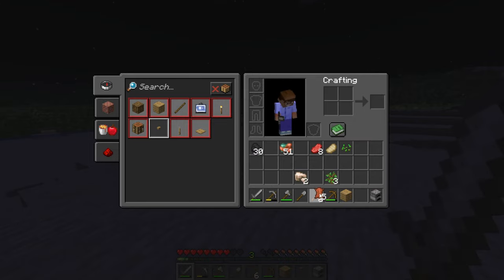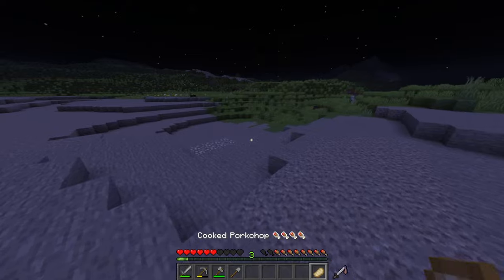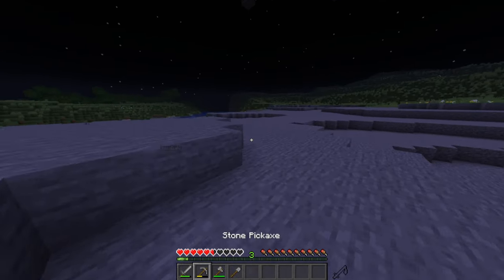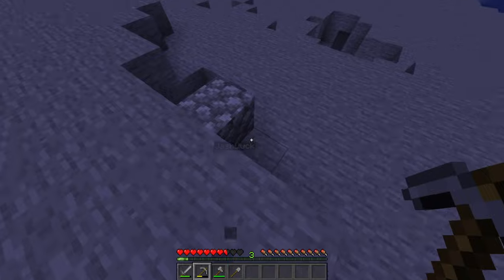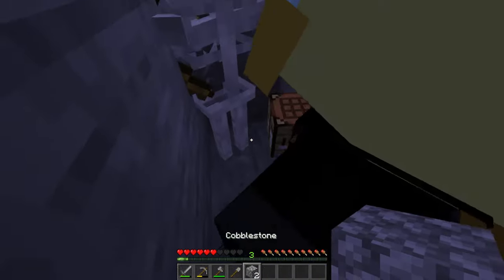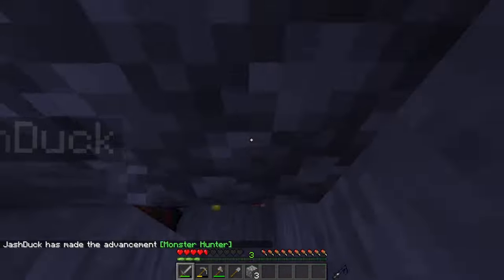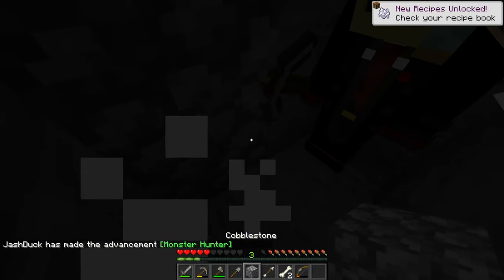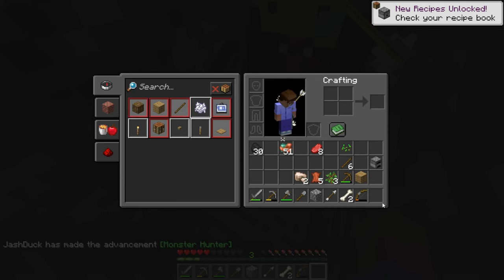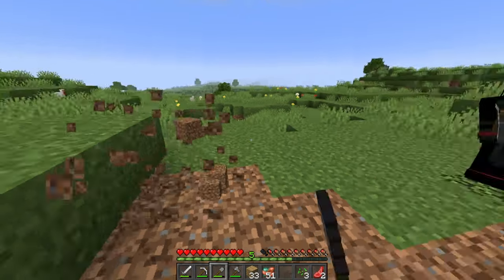I need to get in a hole so I can fix my inventory. We need to go — oh crap, that's not good. I'm coming in the hole with you! Let me in, let me in! Why did you do this? Oh hi — I'm on two hearts right now. Okay, I'm going to go mining right in the middle of our house.